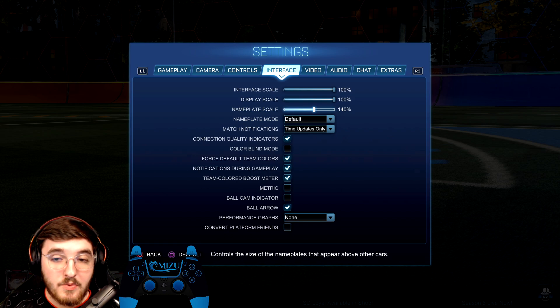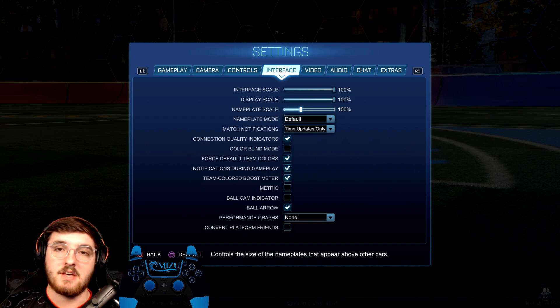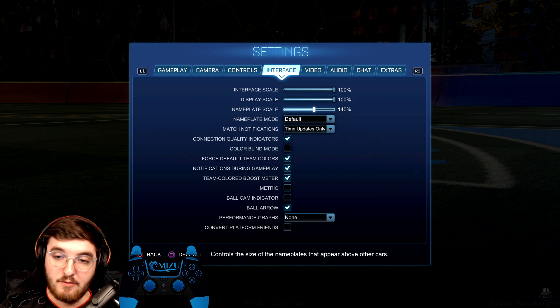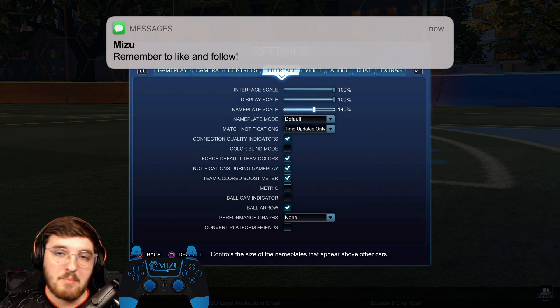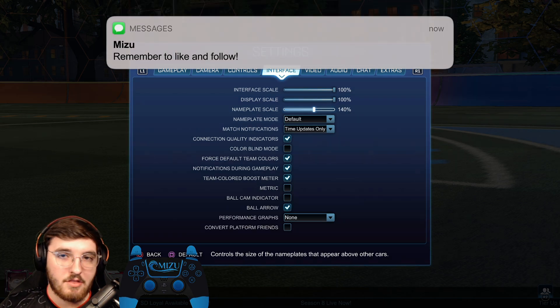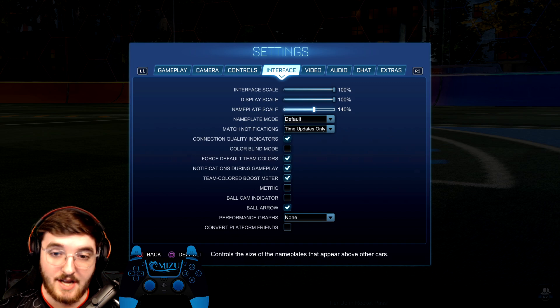Nameplate scale affects how big your opponents' and teammates' names are in game, which is really important, because the default of 100 is actually pretty bad — when you're playing 1v1 you can't see your opponent behind the ball very easily. So I would recommend bare minimum 130; I run 140, and 200 is way too much, don't do anything over 180, it's just too big and clunky. I'd say 130 to 150 is the right range, but play with what's comfortable. Definitely don't run it at 100.